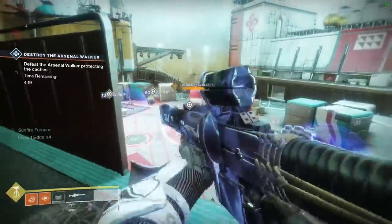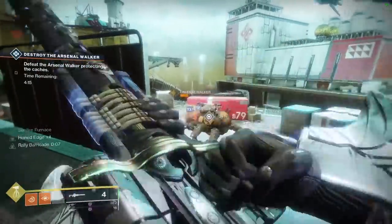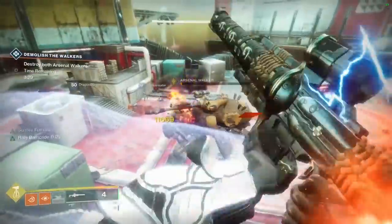With the changes coming to Rally Barricade and Lunafaction increasing reload speed, Izanagi's Burden gets faster reload speeds, resulting in faster Honed Shots being ready, which might actually result in Izanagi's Burden being the best DPS weapon in the game. It already has the highest total damage, beating something like Swarm of the Raven even with two Ammo Reserve perks. The only thing holding it back has been reload speed — but we've got a new meta on the way.